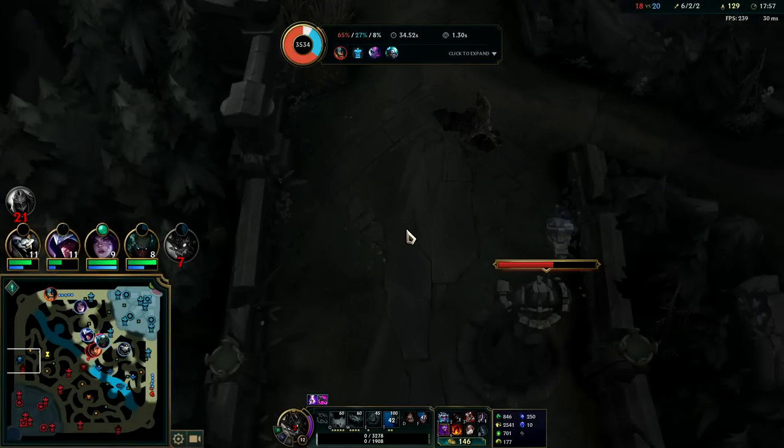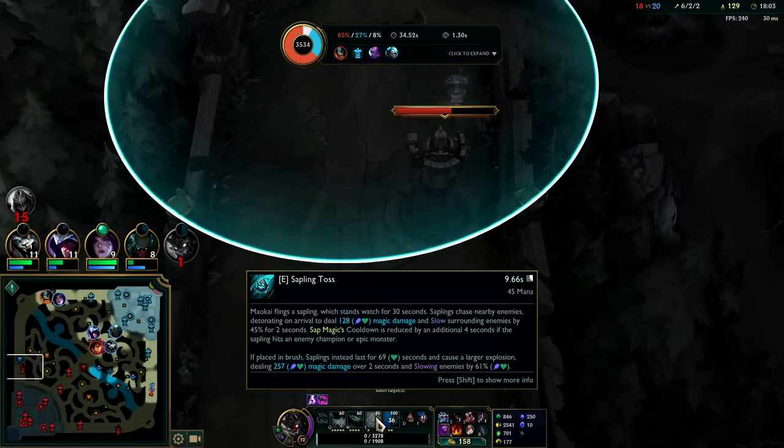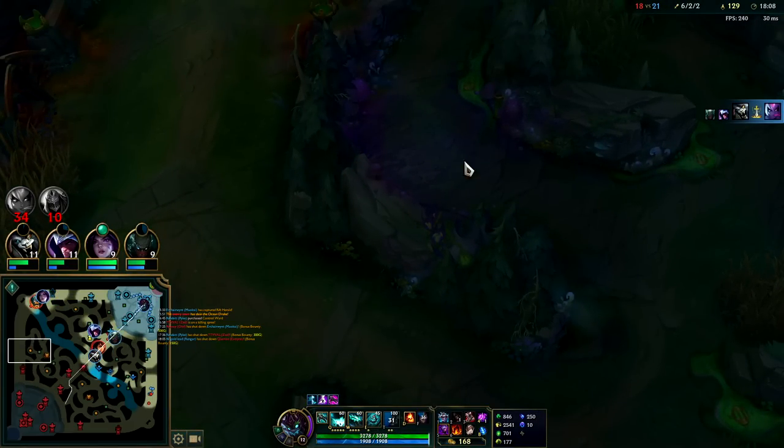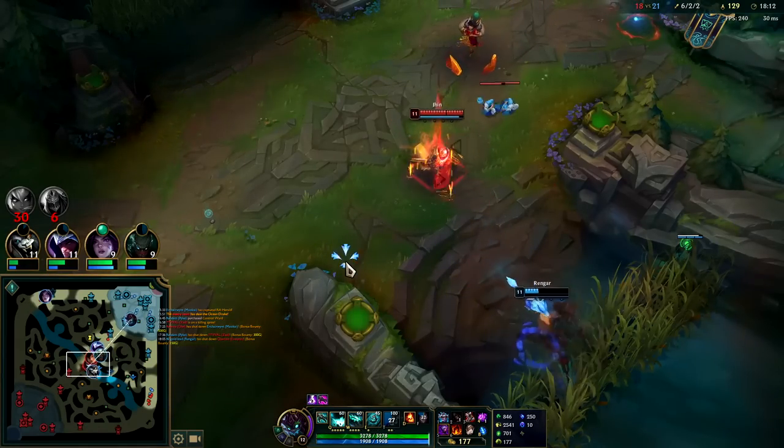This is generally why once you take the enemy turret you group, because you're easy to catch — there's so much space for them to come up behind you and it's Maokai, you don't have a speed-up in your kit. If I did have a ward on Gromp-side vision of this area I could W over the wall. Other than that though, we're not really going to be able to get away.